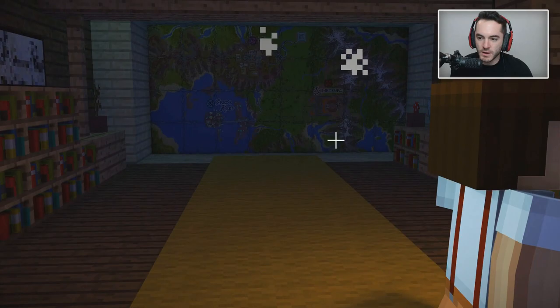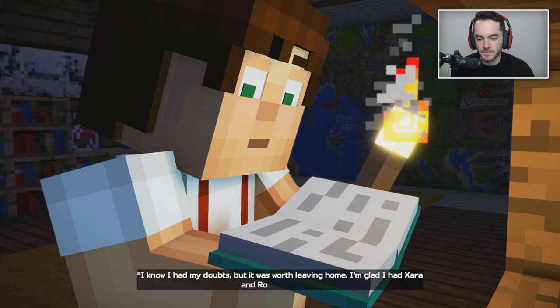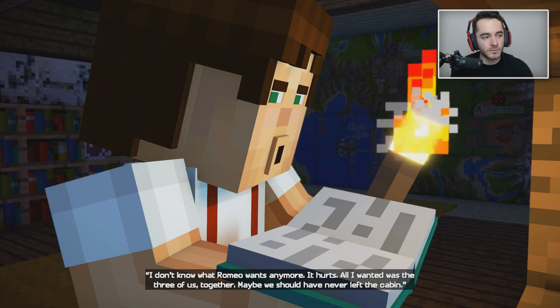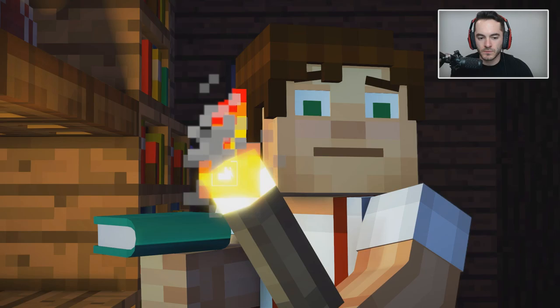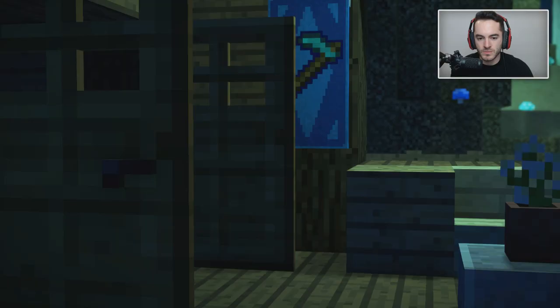What else am I doing in here? What have I missed? Wait — I can read this book. This must be the answer to all of our problems. Alright, so I think this is Fred's journal. I don't know what Romeo wants anymore. It hurts. All I wanted was the three of us together. Maybe we should have never left the cabin. We weren't just happy there — we were home. Wait — home. And he wasn't talking about here. We have to find the cabin. Where is the cabin? There wasn't a cabin on the map.